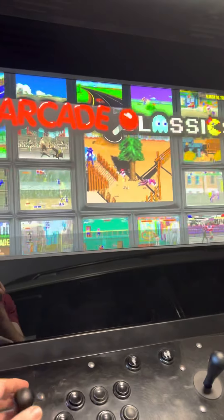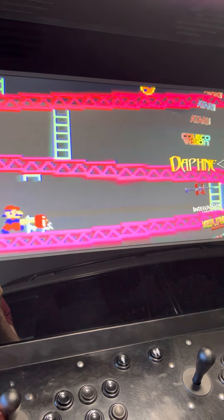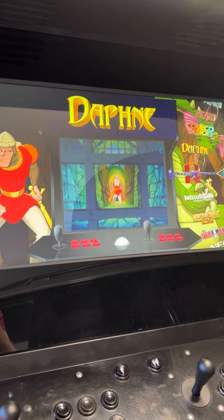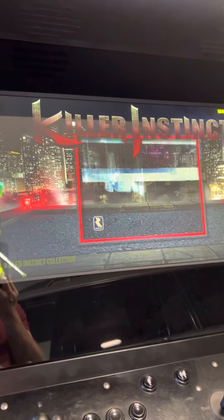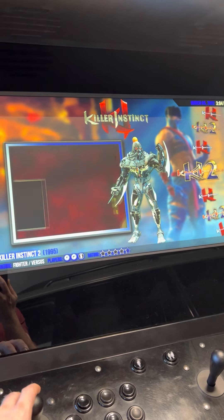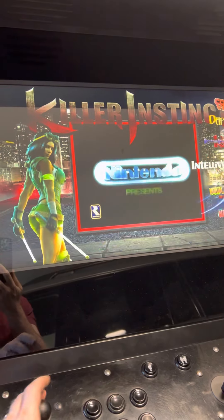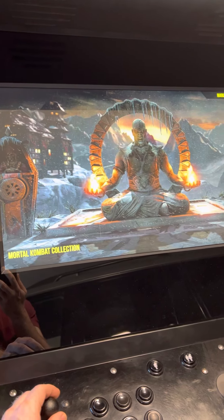Going back through the menu, you've got all the Atari games, ColecoVision, Daphne — so you've got games like Dragon's Lair. I'm a Killer Instinct fan, so Killer Instinct has its own theme with just two games in there. You've also got Intellivision and all the Mortal Kombat games.